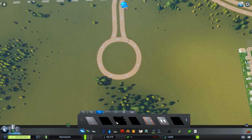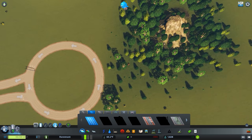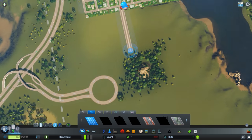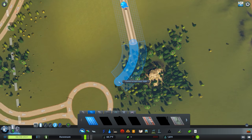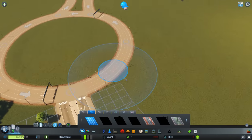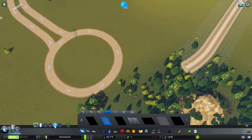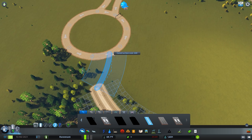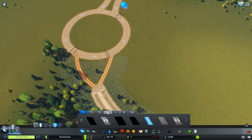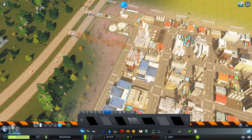Coming into your roundabout, you can use any type of road you want. Let's say you wanted to use a basic collector road — you could do that. There are two options: you can either connect directly to it and it will function just fine, or if you want to kick it up a notch, you can back up, make sure that your entry angle and exit angle are good, then take these and upgrade them, making sure they're going in the right direction. Let's get rid of these roads and see how they function.